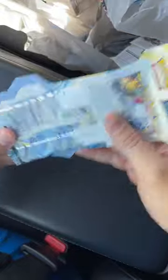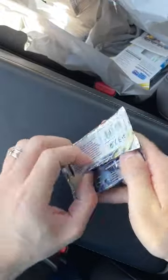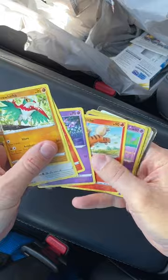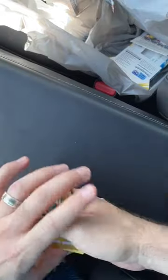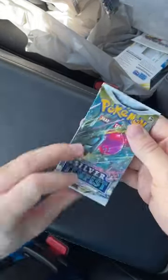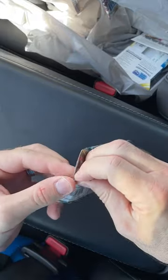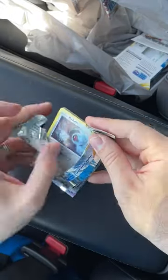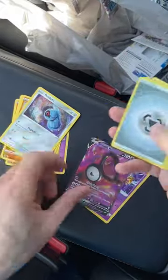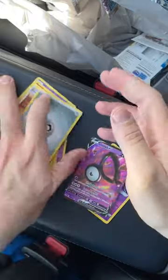All right, one more. Here we go. White code card this time. Give me something good. Another Radiant Alakazam. We're getting some hits out of the white code card, so I'm excited.